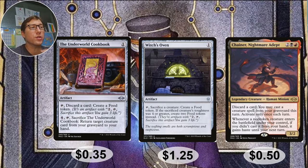The Underworld Cookbook — she tutors this out for one mana. It's an artifact: tap to discard a card and create a food token. Again, great for madness. Pay four and sacrifice it to return target creature card from your graveyard to your hand — a nice setup option. Thirty-five cents.